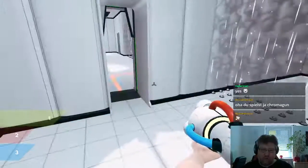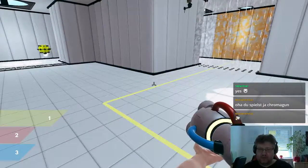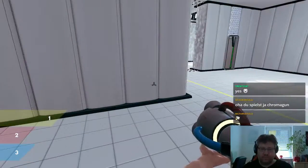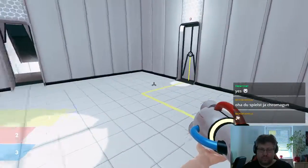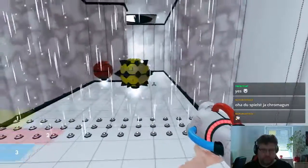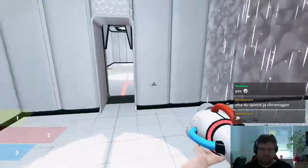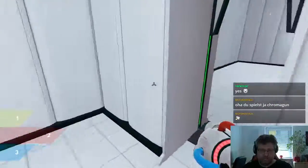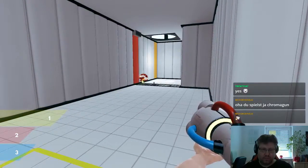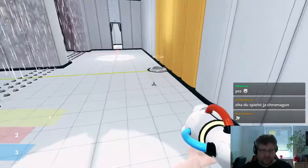There's an aggressive yellow one. And what do we need? This one won't get through here, right? We have to use the red one. So now this yellow one is going to follow me into that room. And yellow becomes orange with red.